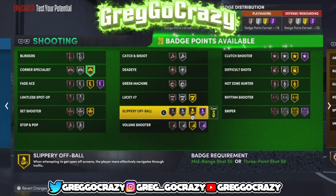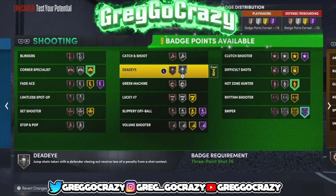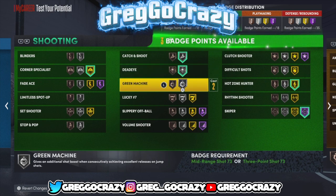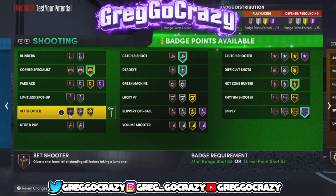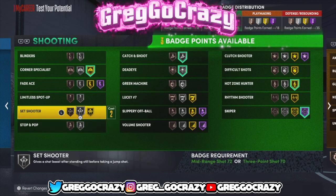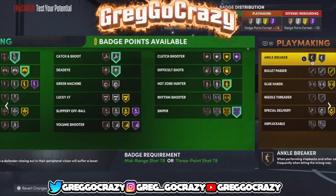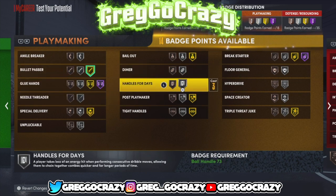For shooting badges, I'm going to give him gold corner specialist, Hall of Fame sniper, gold hot zone hunter, silver catch and shoot, silver dead eye, and silver blinders. Blinders is still a good badge even on silver, and dead eye is too. Catch and shoot might need to be tweaked a little bit, but it still worked.